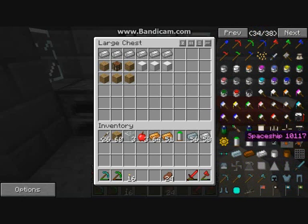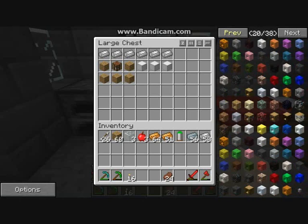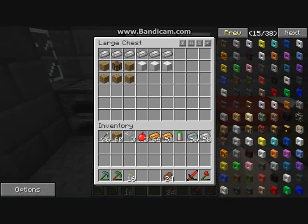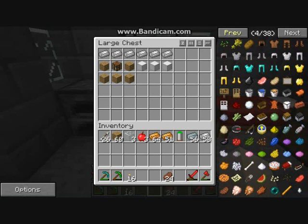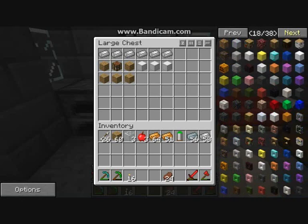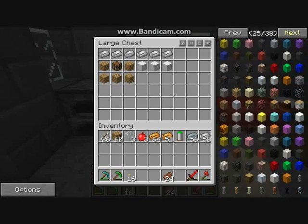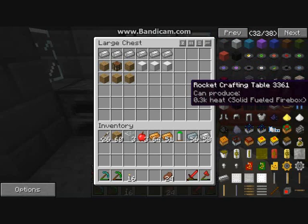It should be around here somewhere, because this seems to be all like the Galactic Craft stuff. Maybe it's under items that you can build or something. Basically it is like your rocket table — where you will build your rocket. There it is: the rocket crafting table.